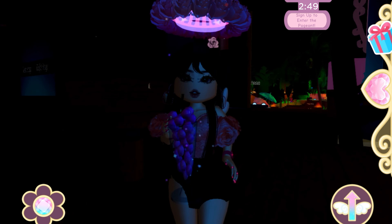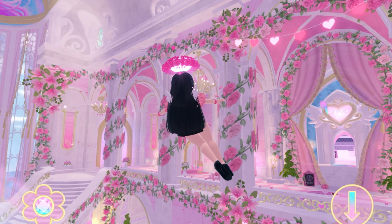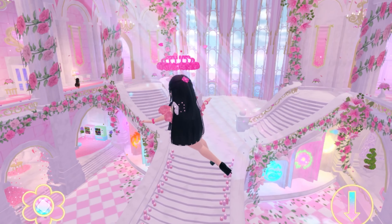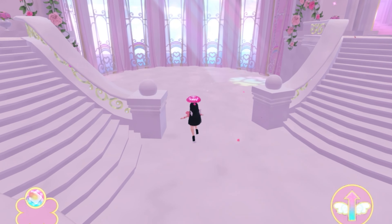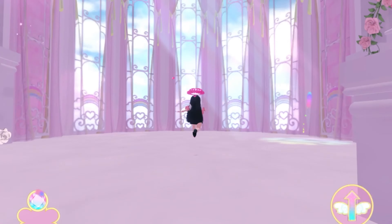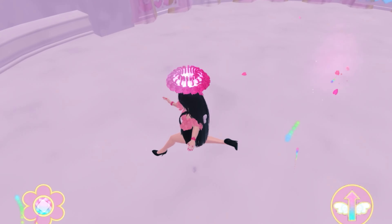Moving on to the next thing: Castle's Heart. I think the Valentine's decorations are absolutely gorgeous and beautiful, but ever since Royal High removed the tree in the center, it looks very empty and plain. I wish they would add like a cupid statue, or I even saw someone suggest a cherry blossom tree in the middle so it doesn't look so empty.